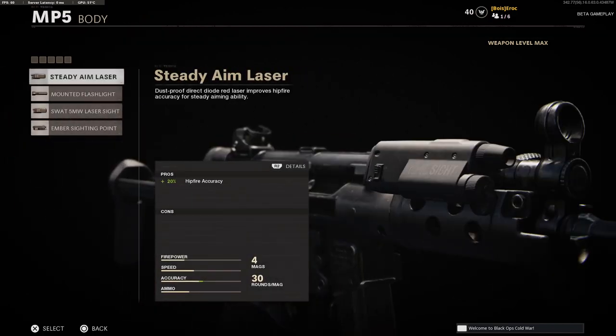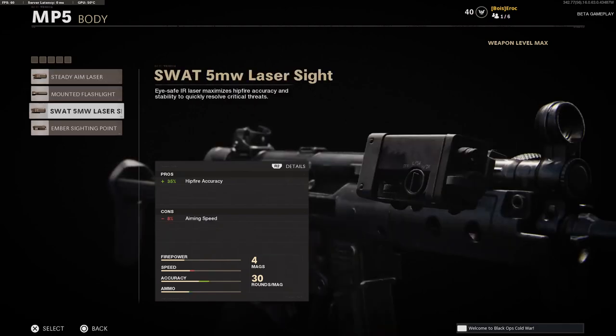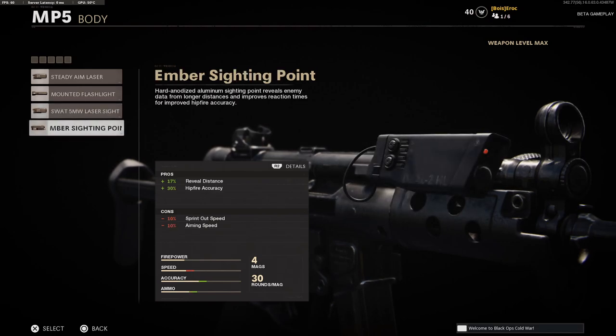For body — what they call body — it's sort of lasers and mounted flashlights, things like that. So for body you have the Steady Aim Laser, the Mounted Flashlight, the SWAT 5 milliwatt laser sight for those who know, and then finally the Ember Sighting Point.